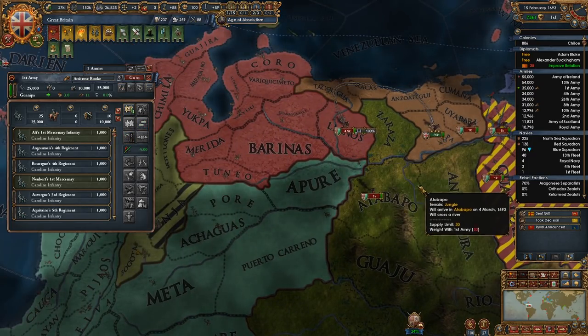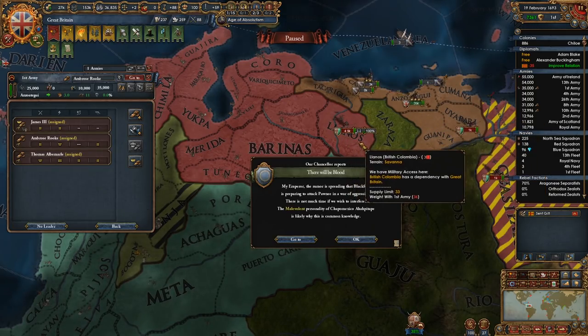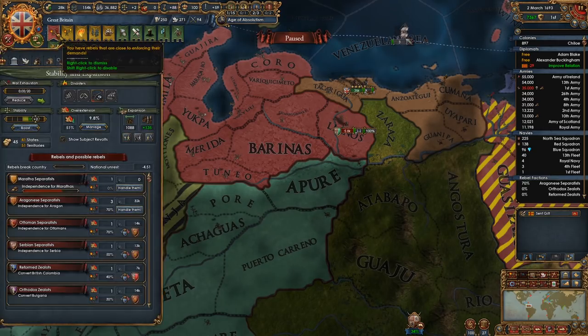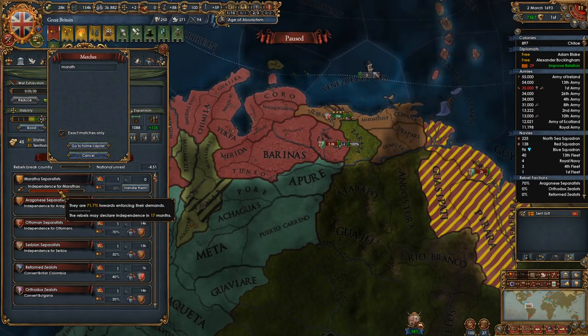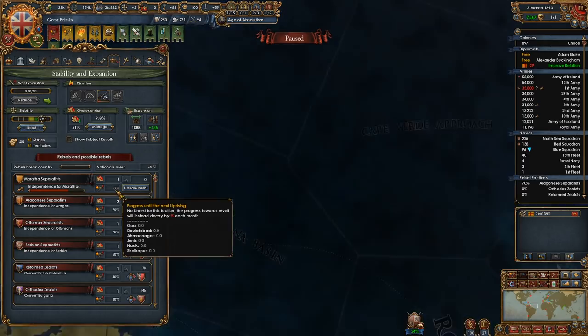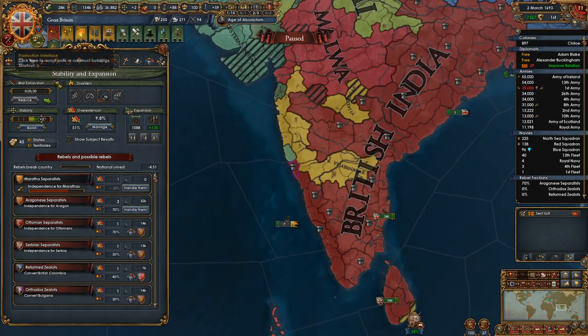Kill a couple of his men. Let's get you guys over here — somehow walking through all these provinces is faster than that. I have one rebel province.